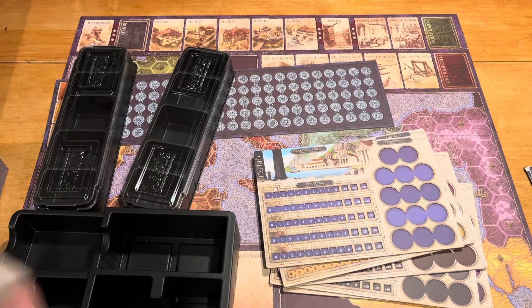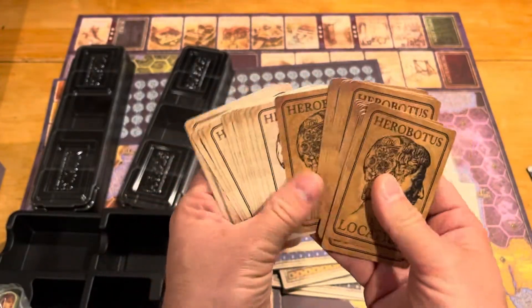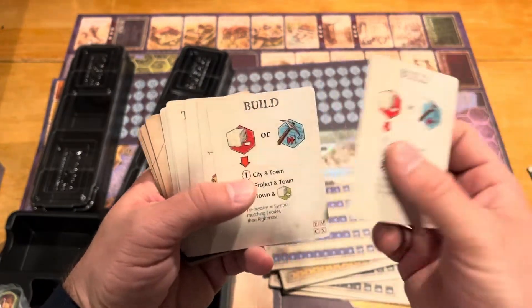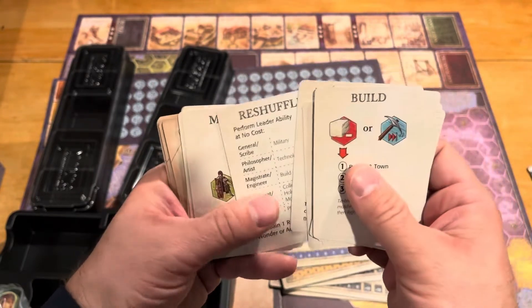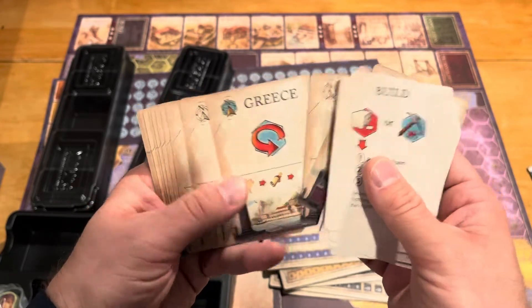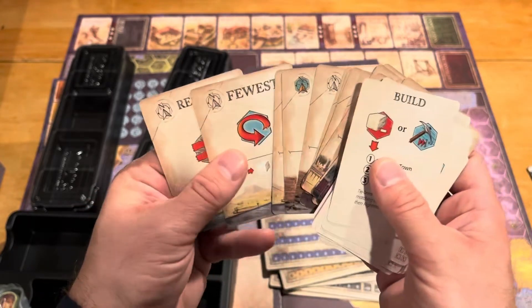And then finally, this looks like the Hero Bottas deck — so this is going to be our solo mode. On the back it's clearly marked. There are two different decks here: the location deck and the action deck. The action deck is going to tell us apparently to build, do military, do technology — so the different actions. There's a reshuffle card in there, and then you've got locations here. We'll see how to learn to read all of these, but that's about the size of it.